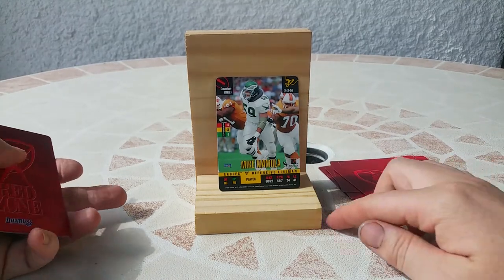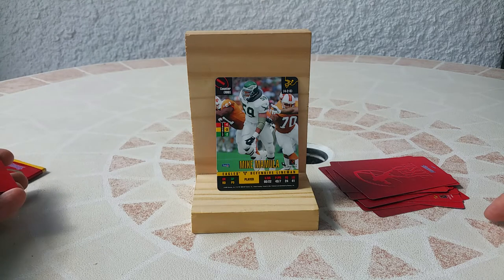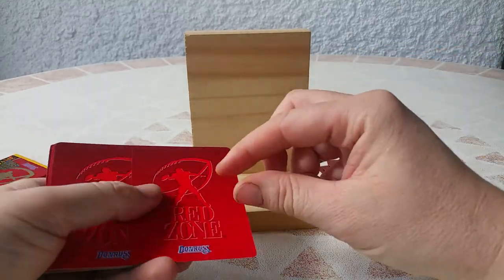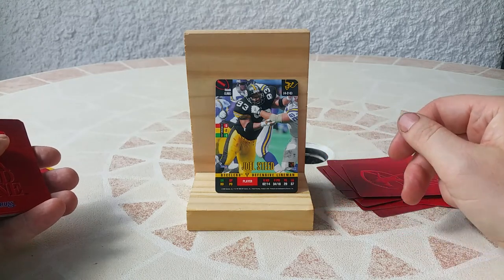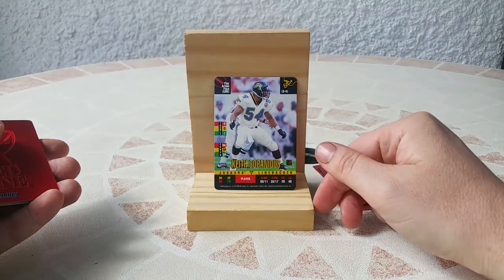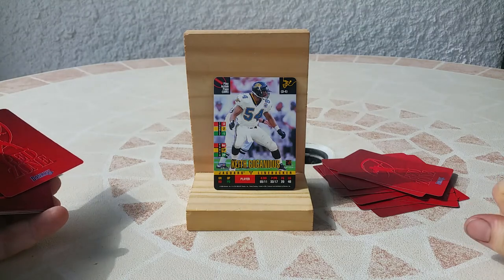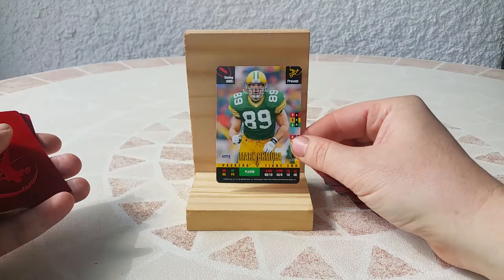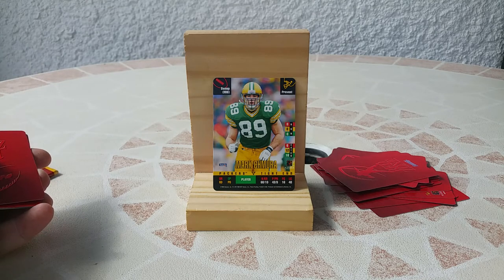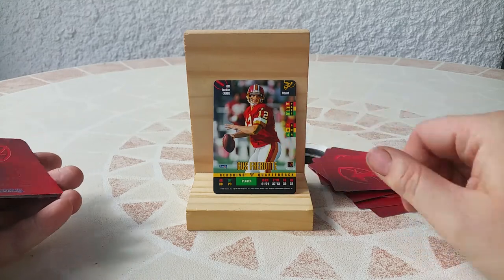Next pack. Mike Mamula — I remember this name, he was a very good player, he played defensive line for the Eagles. I love this throwback jersey for the Eagles, but I also like the throwback jersey for the Buccaneers. Next is Joel Steed, defensive line for the Steelers. Keith Goganius, linebacker for the Jaguars — the inaugural Jaguars uniform was very nice. Max Schmura — one of the best tight ends in Green Bay history, I like this player. Next is Gus Ferotte with the Redskins.